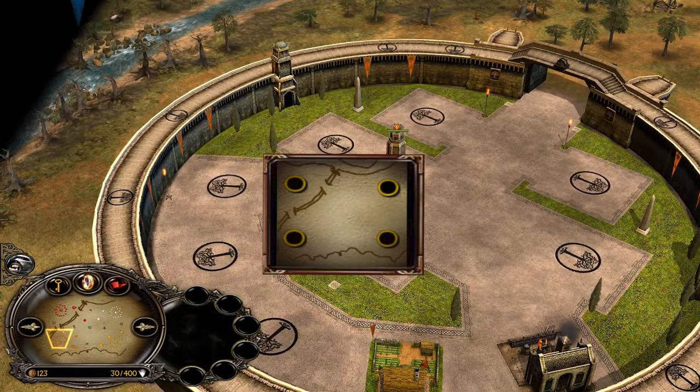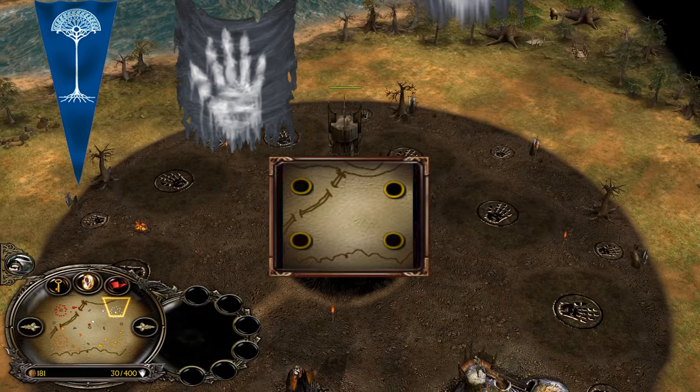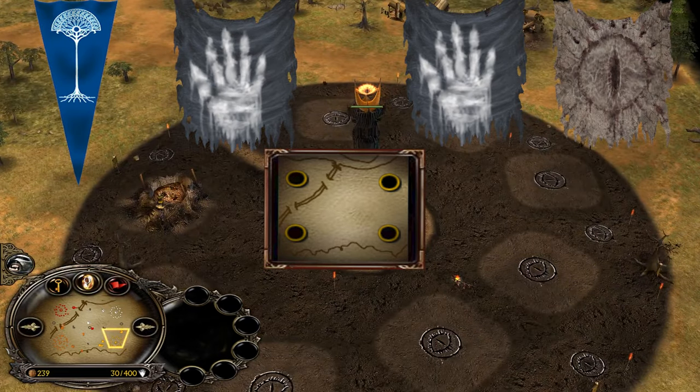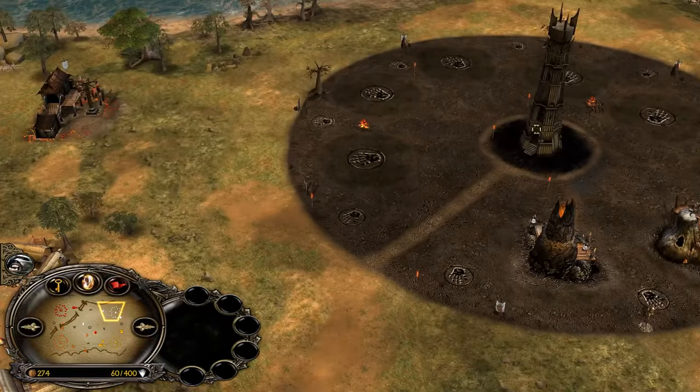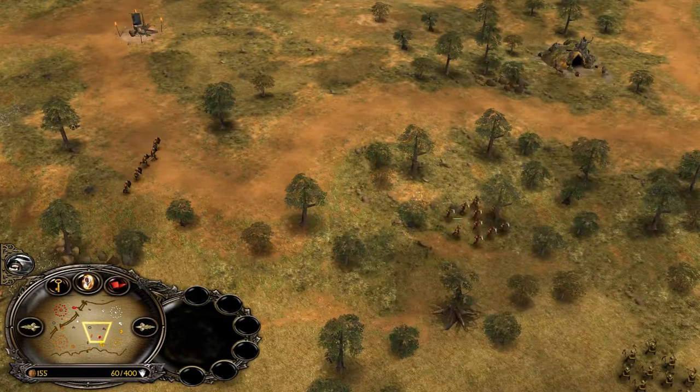We have the Gondor player Matthews, his ally the red Isengard player Zemix, versus the white Isengard player Zio and his ally the orange Mordor player Erikson. So pretty decent Mordor-Isen versus Isen-Gondor — good matchup, I like this.